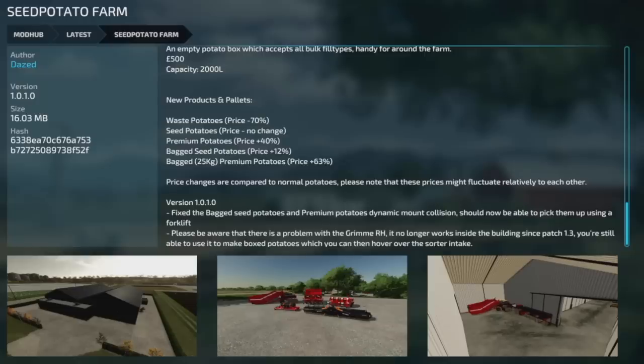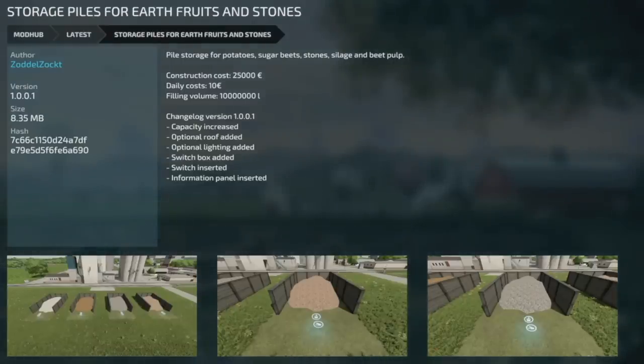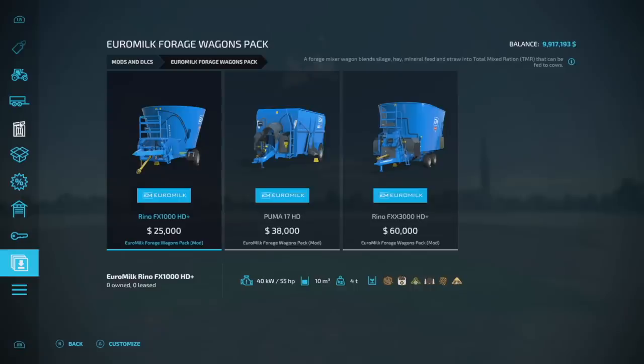Update to the Seed Potato Farmers from Dazed — version 1.0.1: fixed bagged seed potatoes and premium potatoes, dynamic mount collision should now allow pickup by forklift. Note: there's a problem with the Grimme RH no longer working inside the building since patch 1.3, but you can still hover it over the sorter intake. Storage Piles for Earth Fruits and Stones version 1.001: increased capacity, added roof option, added optional lighting, and added a switch box. Update to Use of Leftovers version 1.1: increased description version and added a planet silo.